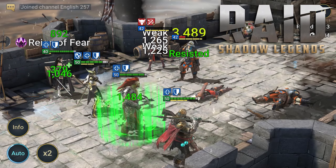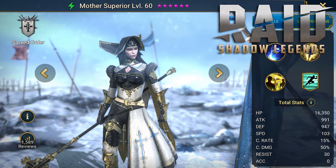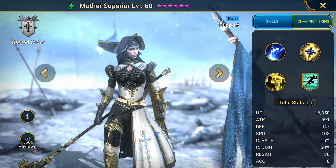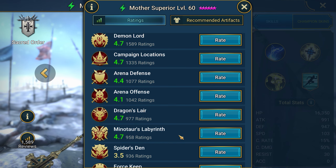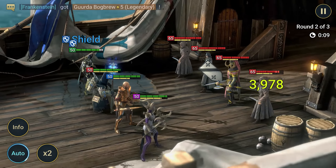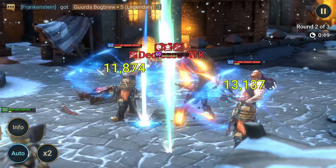Hi everyone! Continuing with the champion guides in Raid Shadow Legends, I've gotten to an efficient healer, Mother Superior. Let's see whether she's a really good support champion, how to equip her correctly, in which mode she's going to be useful, and how to use her in the right way. I'll show you how to get her and why she's a good character. Let's get started!